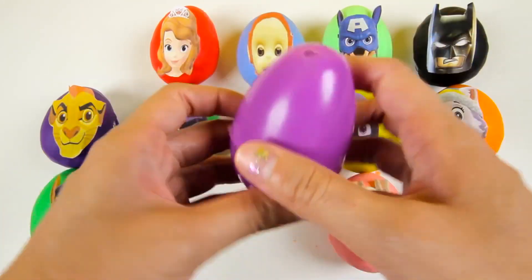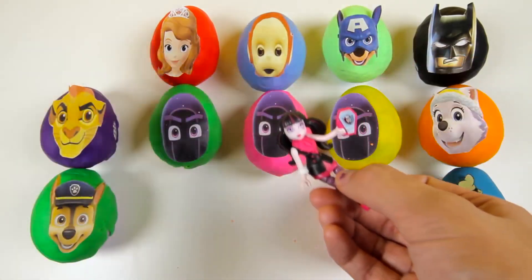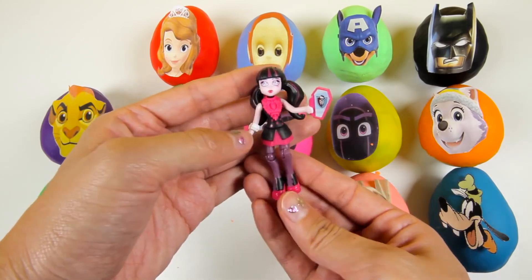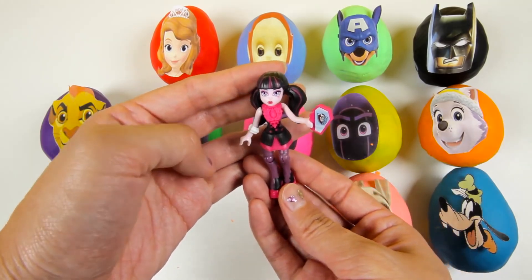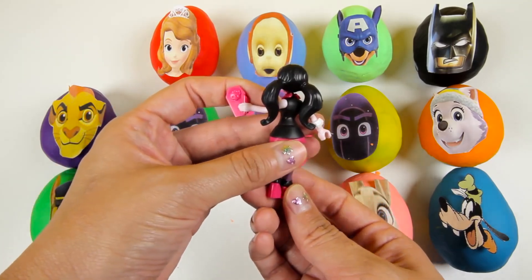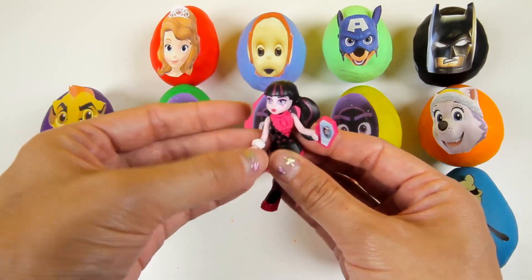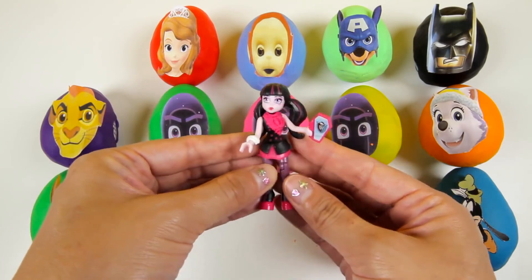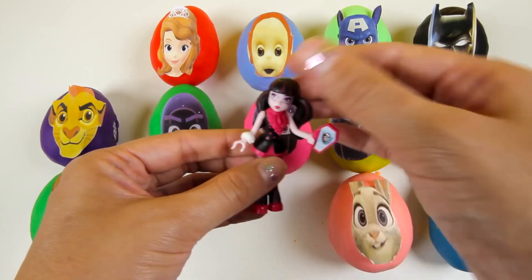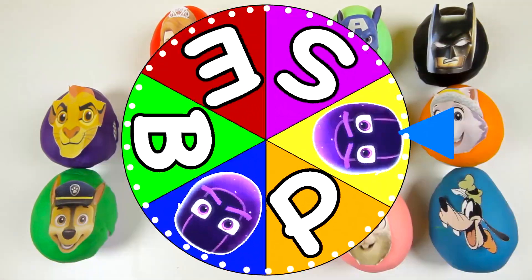I wonder what surprise is hidden inside the Peppa egg. It's a Draculaura figure from Monster High! Draculaura looks a little scary, but she is really nice. I like her pink and black dress and her two ponytails are so adorable. She is the cutest vampire I've ever seen.